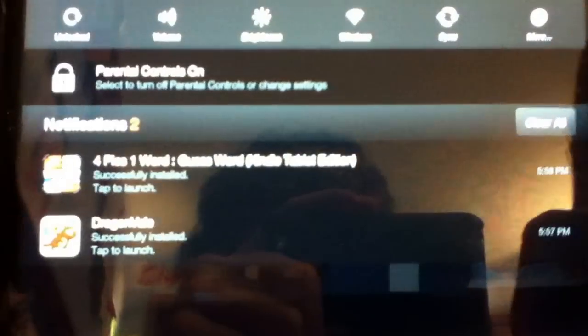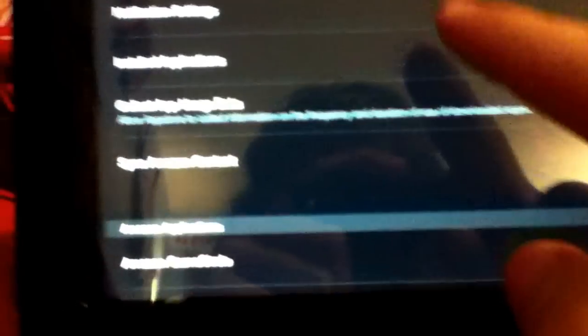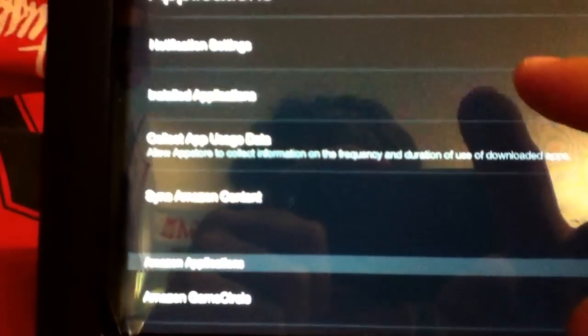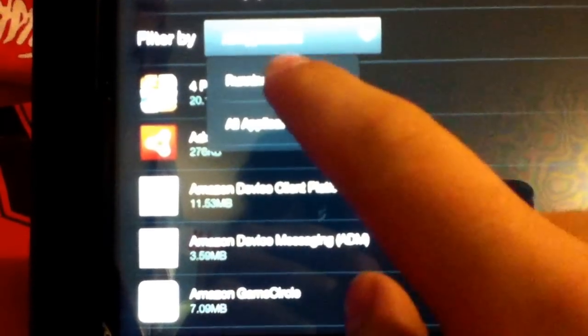Go to the top of your screen and slide down, go to More, go to Applications, go to Installed Applications, and then go up to the top and filter by running applications. Since I just used this glitch recently, Minecraft should be at the bottom of the list.